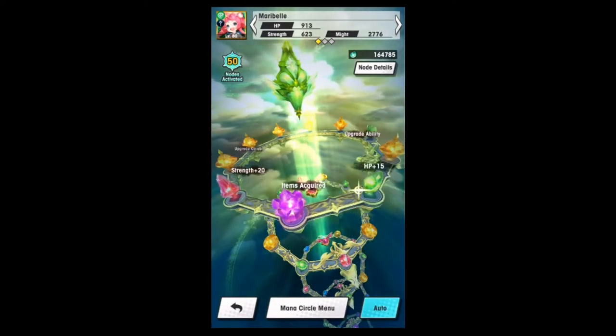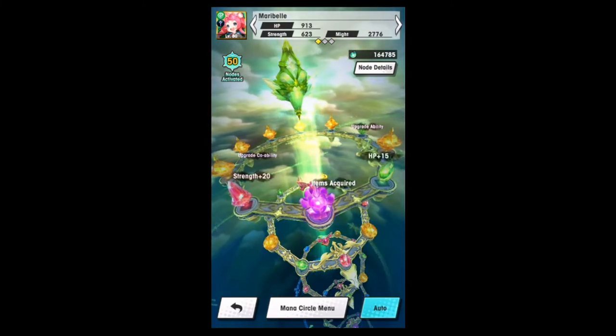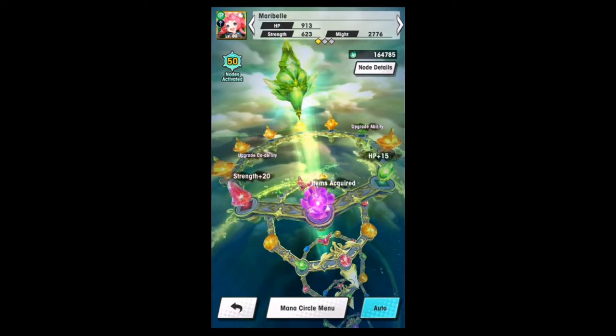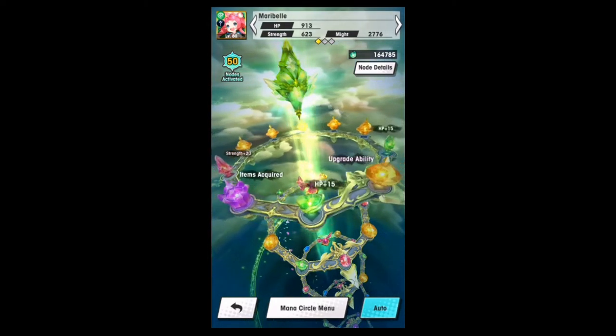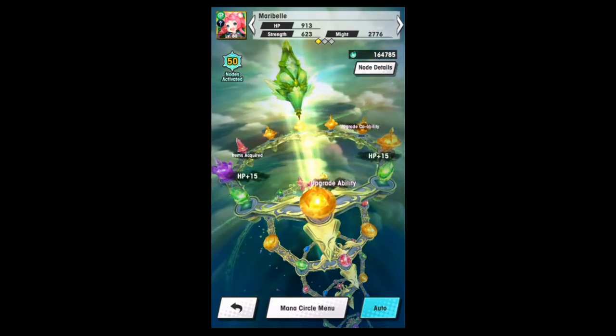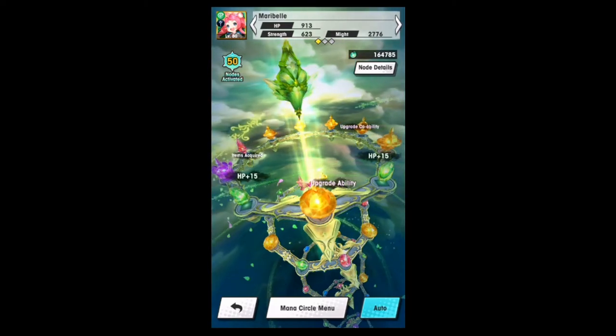There was a rumor going about at the start of the game that once you fully unbind a character, the last little crystal node gives you 500 might. Yeah, no! But you do feel pretty good. So this is my Mub Maribel.